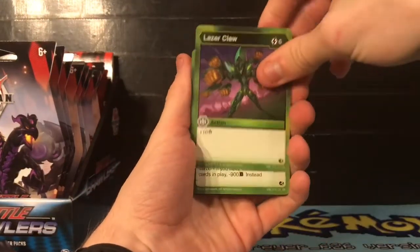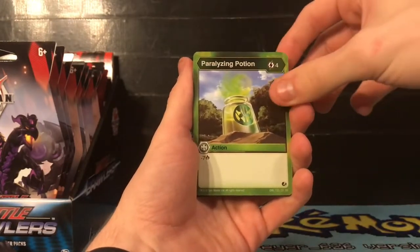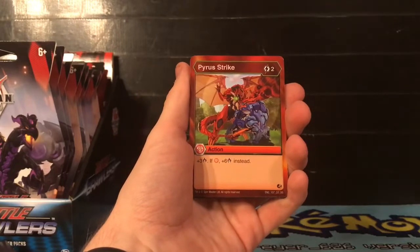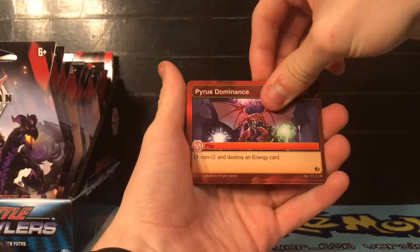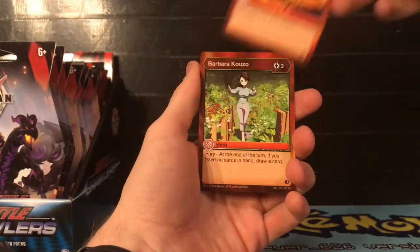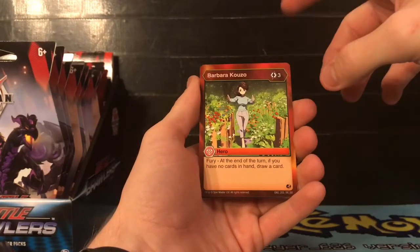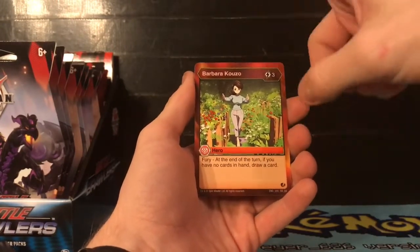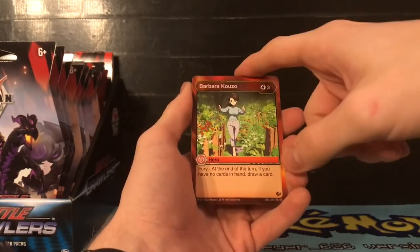So we have Laser Claw, Oaken Shield, Paralyzing Potion, Pyrus Strike, Pyrus Dominance, and Sifting Ashes. Then we have a rare which is Barbara Kuso. We already got Bill Kuso in the last one, so now we got Barbara - we've already got two of them now.